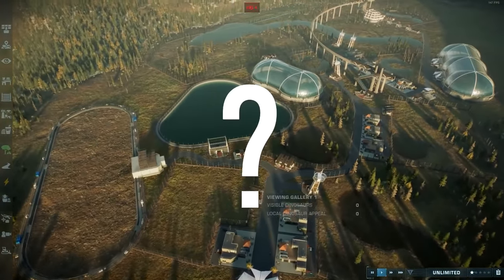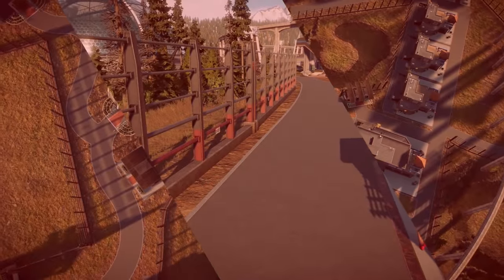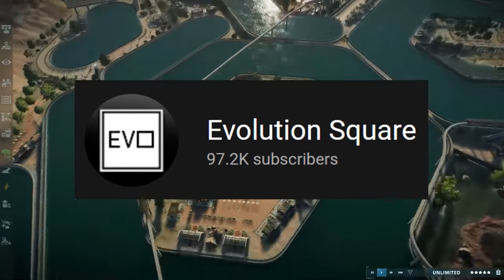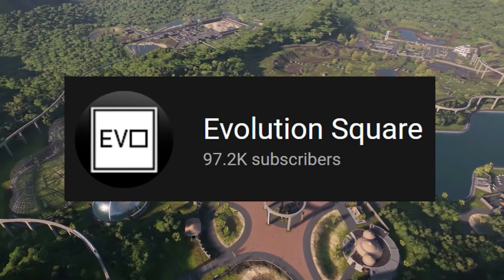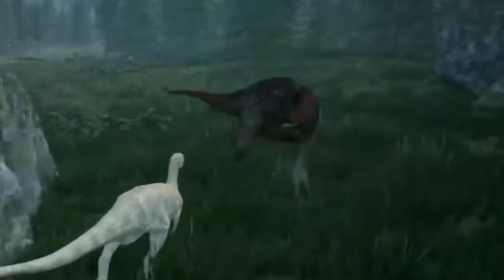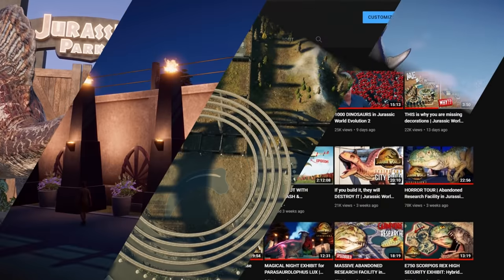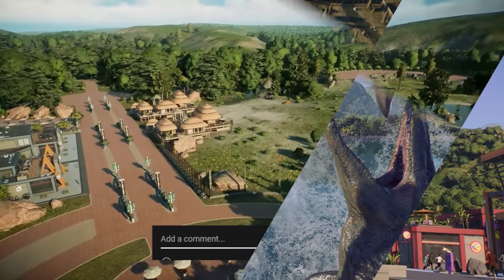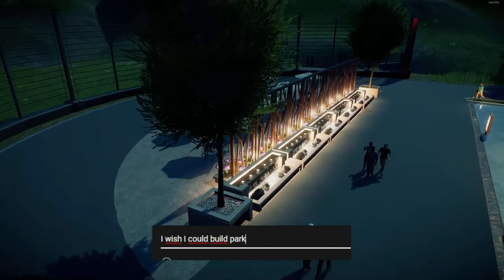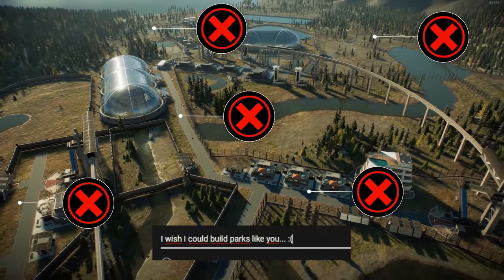The reason your Jurassic World Evolution 2 parks don't look as good as you want them to is because you are committing one or multiple of these cardinal park building sins. Over 97,000 of you think I'm a pretty good park builder — I'm not funny and you're definitely not here for my skillful isle gameplay. My channel is mostly about building inspiration for Jurassic World Evolution. That's why you're here and that's what I'm going to help with.